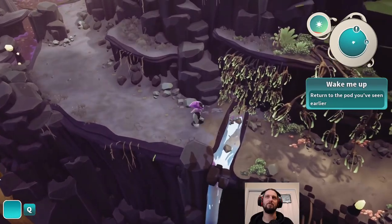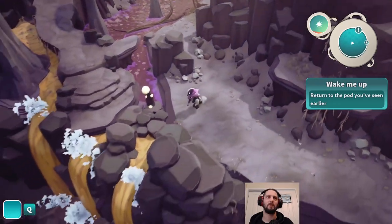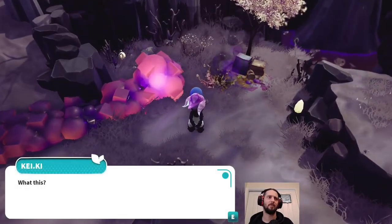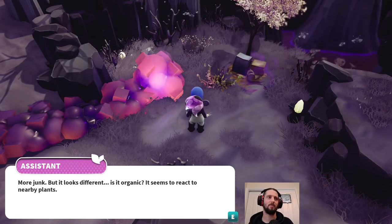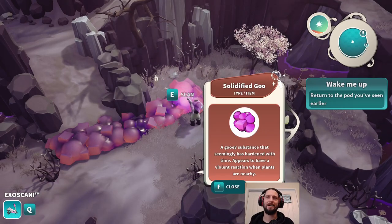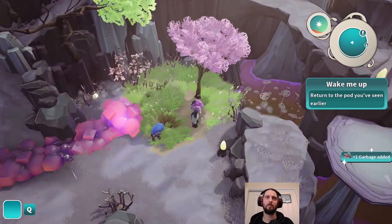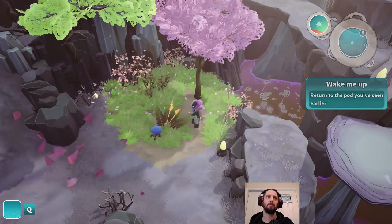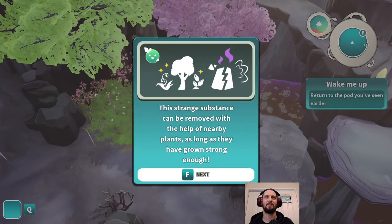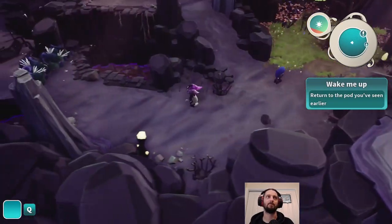Waterfall there. Again, I wish I could just move the camera around a little bit, scroll out a little bit more. That's a different type of trash that I can't deal with just yet. 'What's this? More junk, but it looks different. Is it organic? It seems to react to nearby plants.' We should be able to scan it. 'A gooey substance that seemingly has hardened with time, appears to have a violent reaction when plants are nearby.' Let's pick this up. The plants filtered out the pollution once they grow. Good plant. 'The strange substance can be removed with the help of nearby plants, as long as they have grown strong enough.' So there needs to be an assertion strength. Hmm, I wonder what that means. 'Discarded glass fused together by time. Can it be broken apart?' Maybe later.